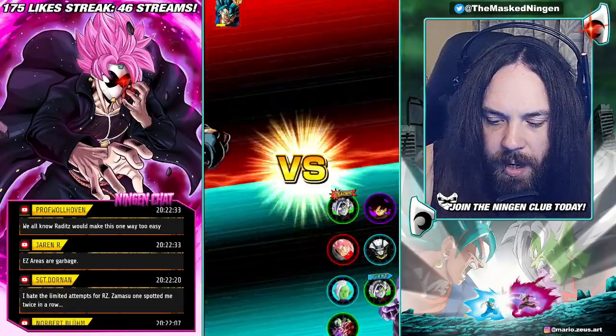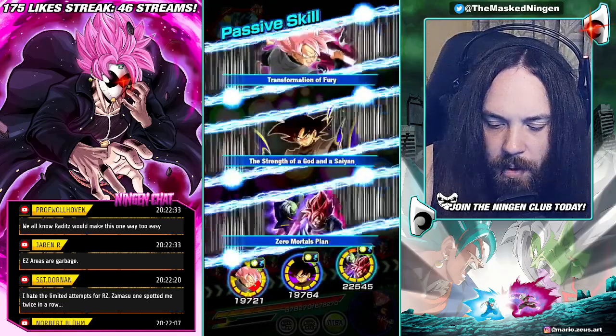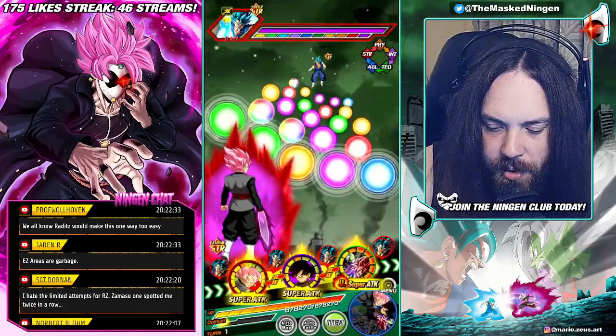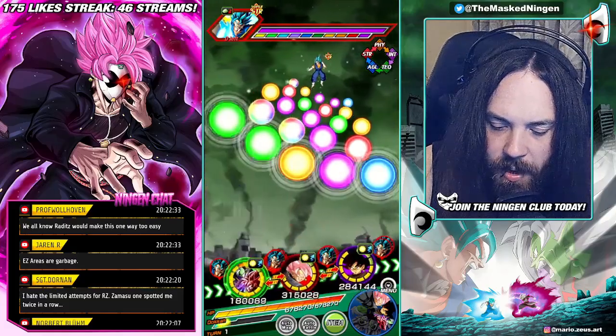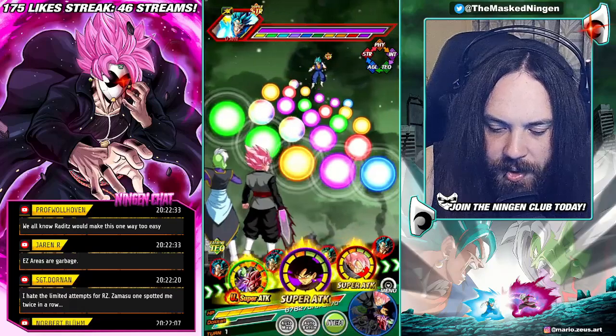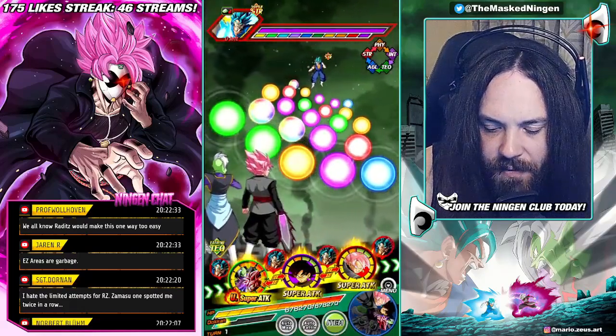We're testing out INT Goku Black against the STR Vegito Blue because he can obviously do multiple supers against super type enemies and he does lower attack. We have the Rosé — STR Rosé passively lowers attack — so we're already nerfing his attack by a significant amount.